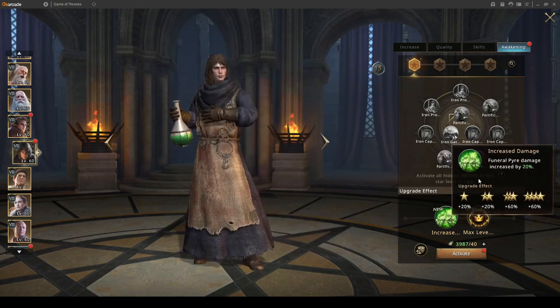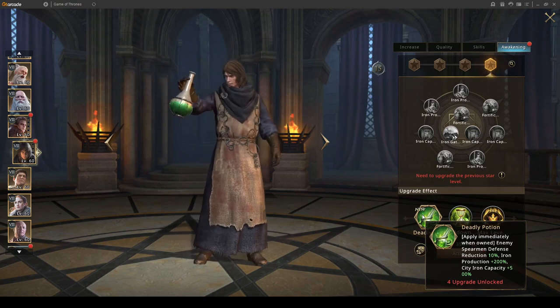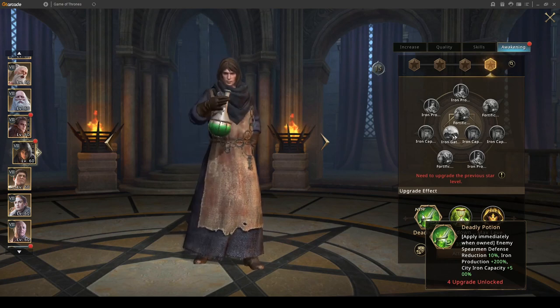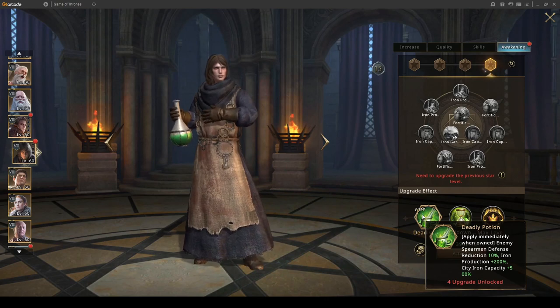What you really want from this commander for your hyper farms is his four-star skill: enemy spear and defense reduction 10% — you don't need that on hyper farms — but you do need iron production 200% and iron capacity 500%. This is huge for your hyper farms. This is the real purpose of this commander: to boost your iron capacity so you can produce more, keep more iron, and transfer it between your hyper farms. This is a must-have commander for iron hyper farms.